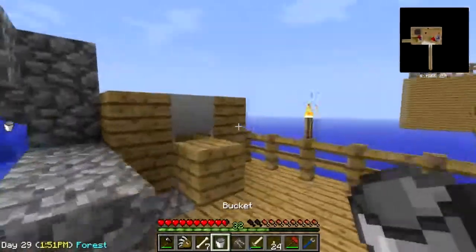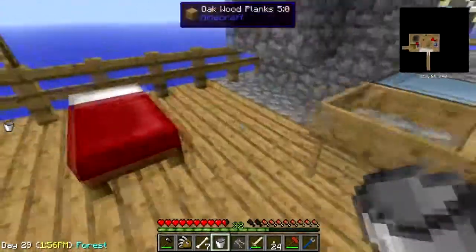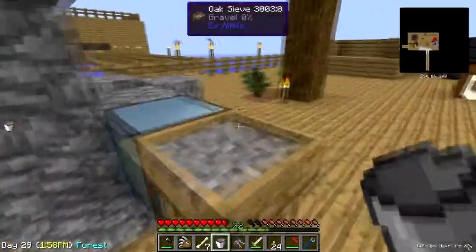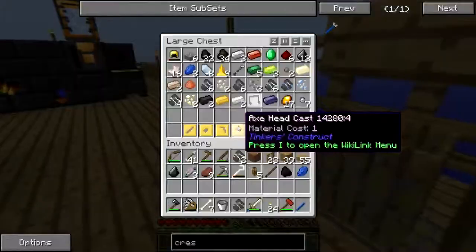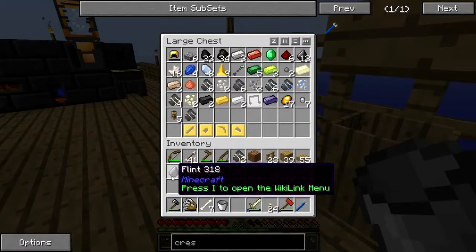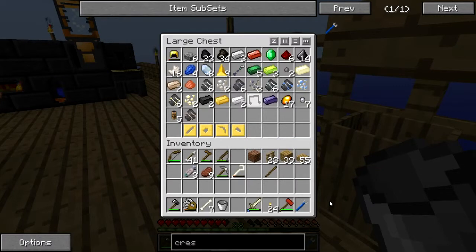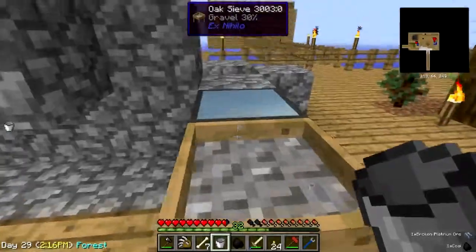Let's see, have I got lava in here yet? Not enough. This is so much nicer than having to babysit the thing the whole time. Getting plenty of lapis — I'll put these in here for now because I've got nothing better to do with them.